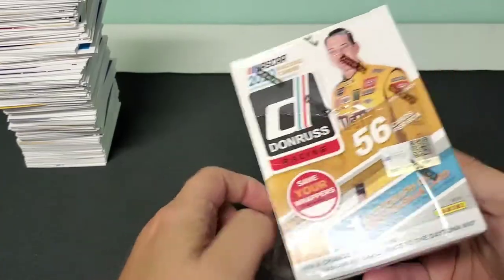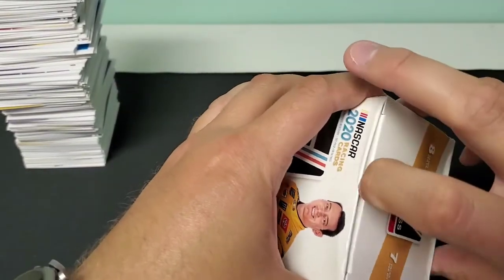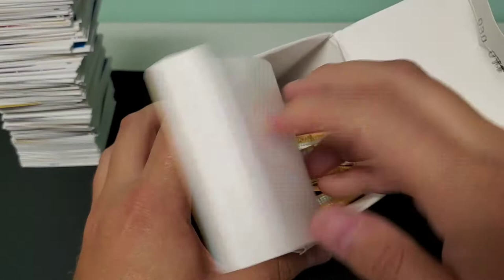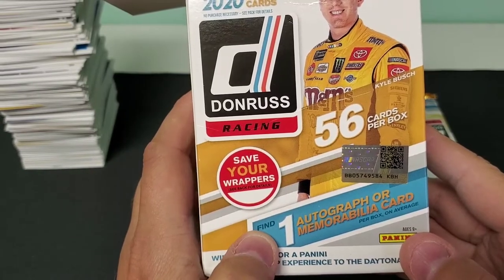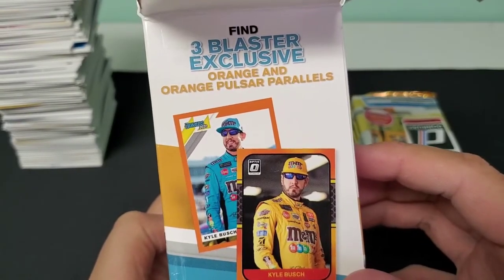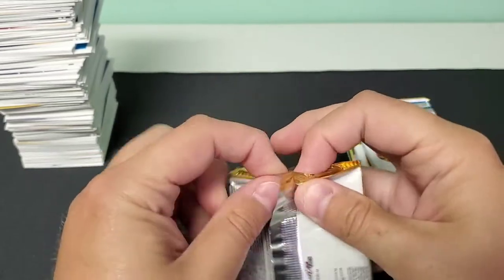Because I did not feel like buying an odd number of packs — my OCD would not allow that — let's see what we can get in the old Donruss Racing. I'm not a huge racing fan — I shouldn't say not a fan, I do enjoy watching, I just really haven't watched in a long time. It's been so long that Rusty Wallace was my favorite racer. There are all the odds — 56 cards per box. We should find one autograph or memorabilia card on average, and three orange and orange pulsar parallels. 2020 Donruss Racing, here we go.